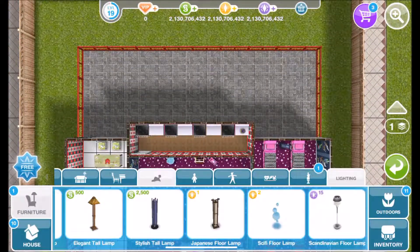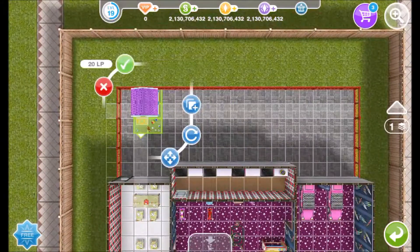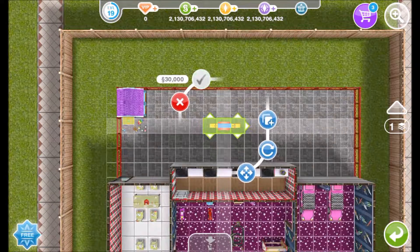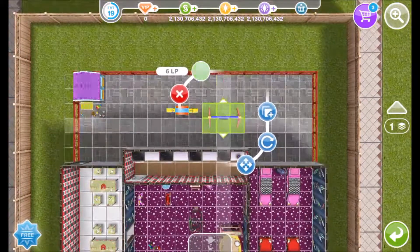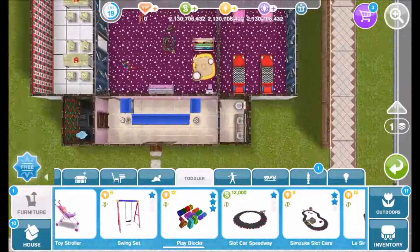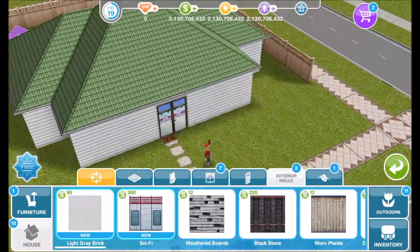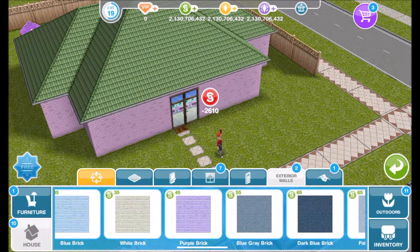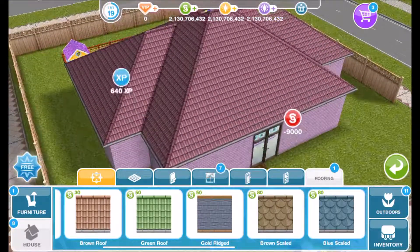Now finally, on to the outside patio. I will go back to the toddler section and add the toddler playhouse, a rainbow seesaw, and a swing set — and that is all we need for that area. Then back to the house section for the exterior walls: I like to go all the way down and add the pink brick. And finally for the roofing, I like to add the red roof, so then it looks like that.